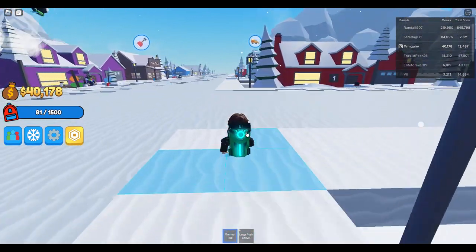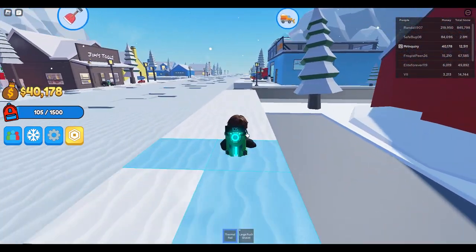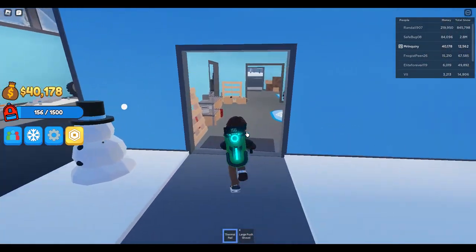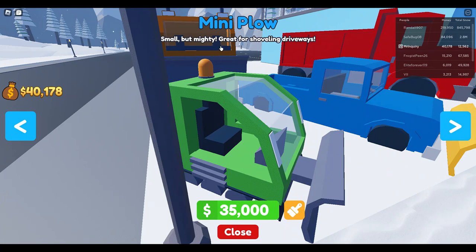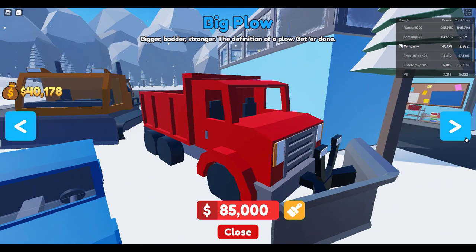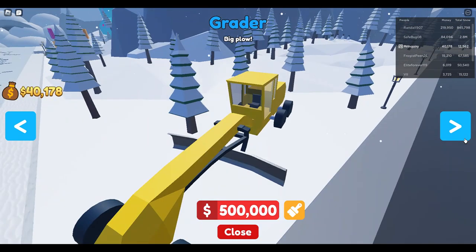When I come back after purchasing my vehicle we can go ahead and try it out. I'm really excited to see how the vehicles work — it looked like one was driving right along the sidewalk, so I'm not sure if the first one lets me clean up the road. Let's head on inside and buy our first vehicle. The first vehicle is the mini plow — small but mighty, great for shoveling driveways. The truck is an upgrade, great for getting started plowing roads, but I'll have to wait until I have 50,000 for that.